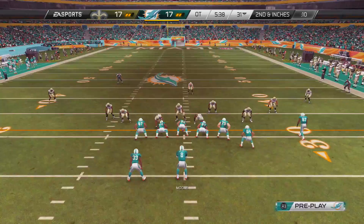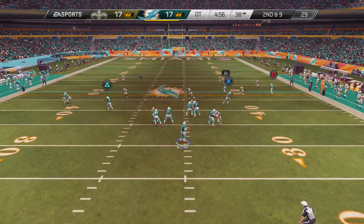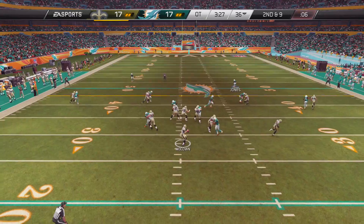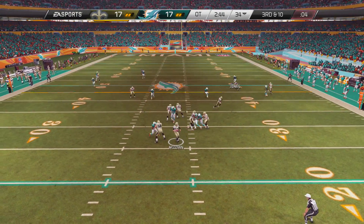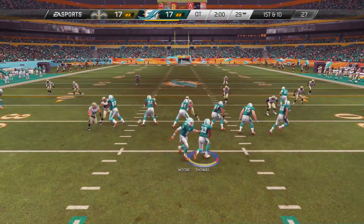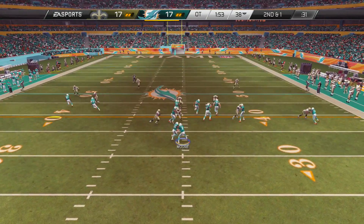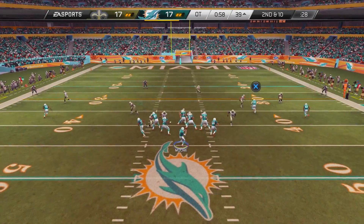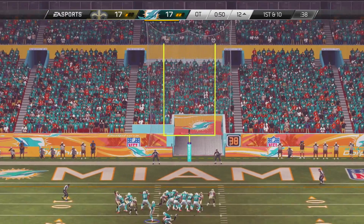Here we come down the field trying to end this game — it's been going on entirely too long. We pound the rock again getting first downs. Matt Moore gets sacked forcing a long third and 19 and we have to punt. The Saints dump it off to Pierre Thomas again but he doesn't get a yard. Third down — they can't do anything and they have to punt as well. Two minutes left, we need at least a field goal. Moore runs the ball for a gain of nine, then the QB read gets us a first down. Later in the drive, we find Dustin Keller up the middle with no safety help. That sets up the game-winning field goal by Compton — Miami Dolphins win 20-17 at home.